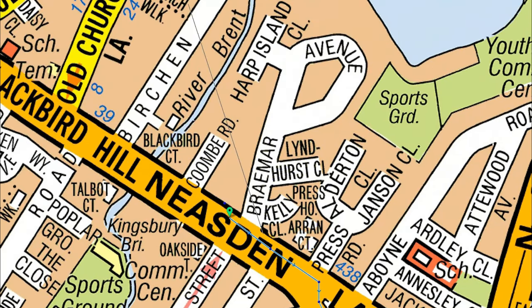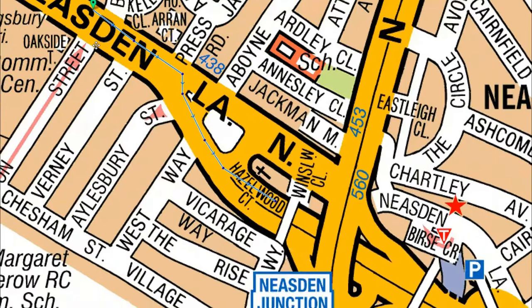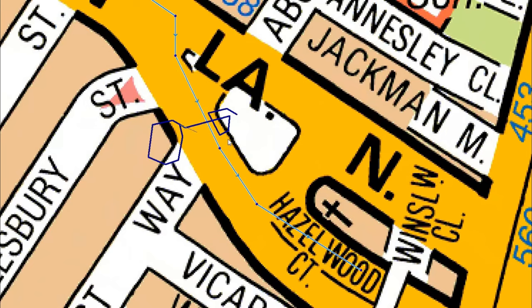If both sides of the road are thin — this side is thin and this side is also thin — that's also a sign of a two-way road. So as long as both sides are the same, it's a two-way road. Now when one side is thin and the other is solid, this is a sign of a one-way road.